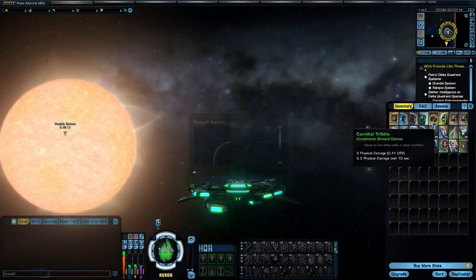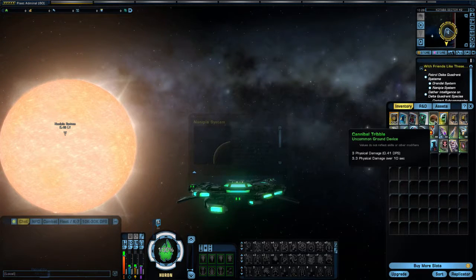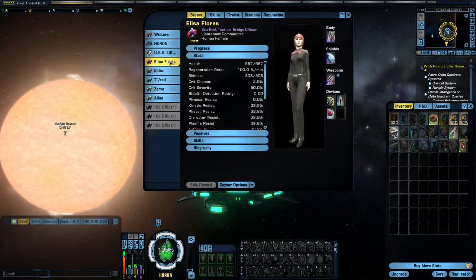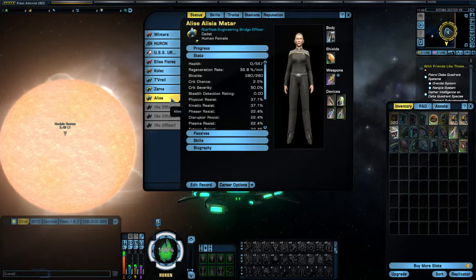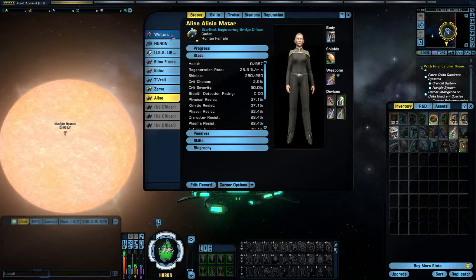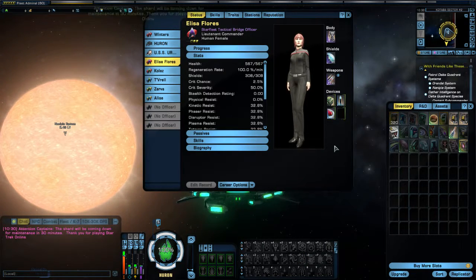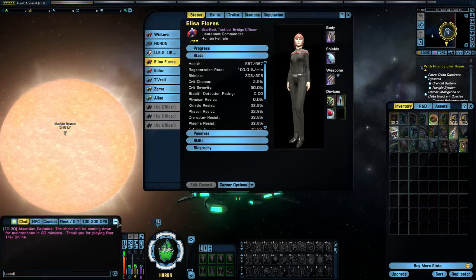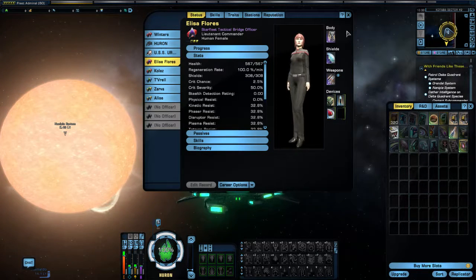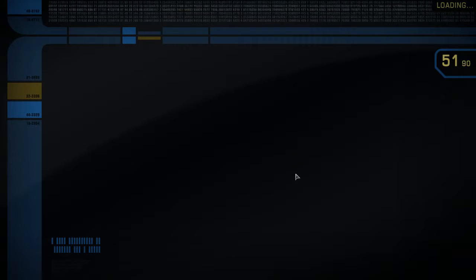Since I got one, I wanted to show it to you guys and point out that it is very useful to have. Something else I could say about Tribbles is, if you put a Tribble into one of your device slots — either on your character or any of your Bridge Officers — usually when you pet a Tribble it'll become an ability down here in your tray. It gives some sort of a buff; certain Tribbles will give you a damage buff, for example. Anyway, we will jump in here now and get the next mission done.